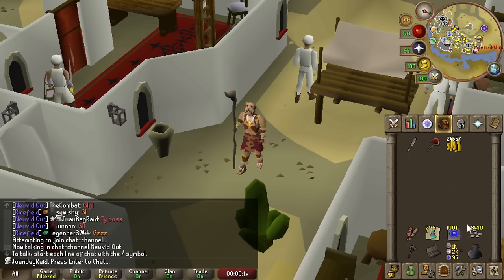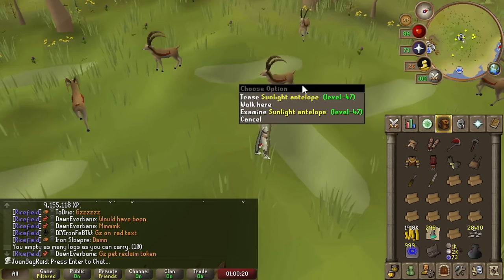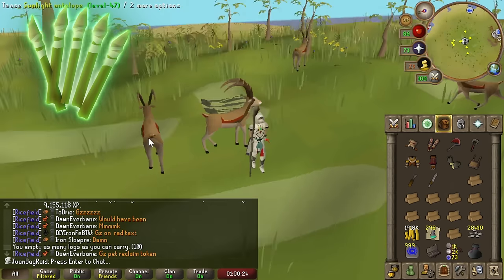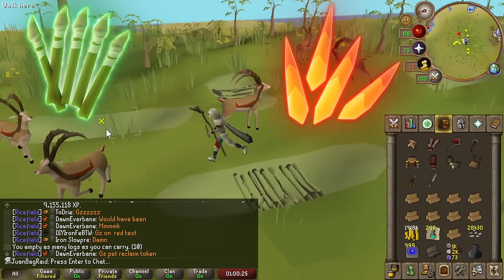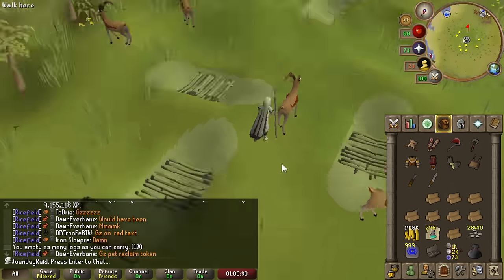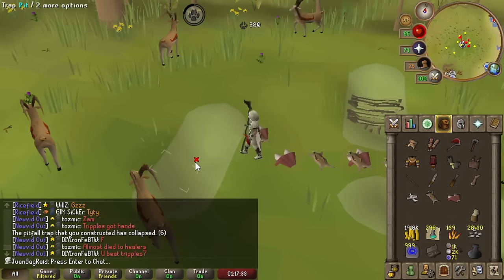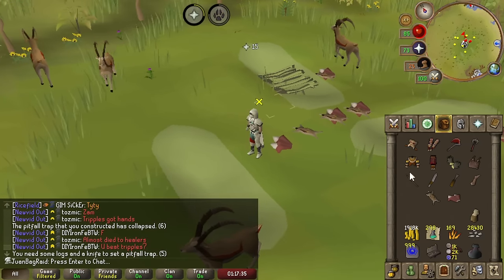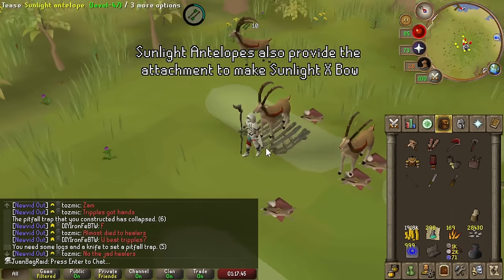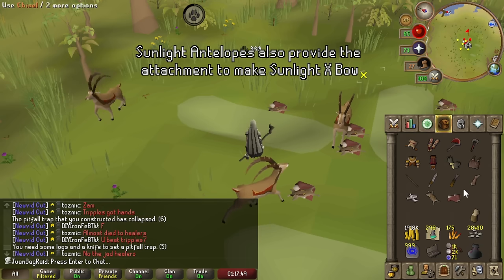We have to use up the blessed bone shards, so we're gonna go hunt some sunlight antelopes, make some sunlight bolts, and get some sunlight splinters to use with these bone shards. About 40 should be more than enough sunfire splinters. As long as I use these bolts strictly for bossing, the prep won't be too bad - and I get hunter XP too, so that's always nice.